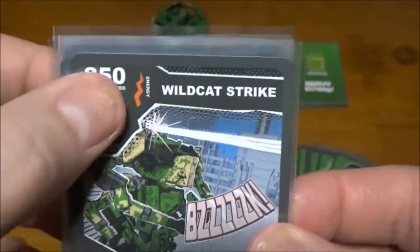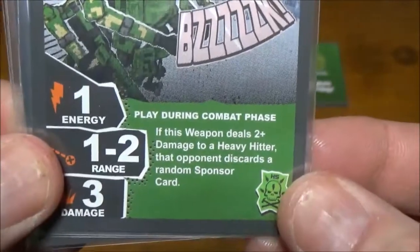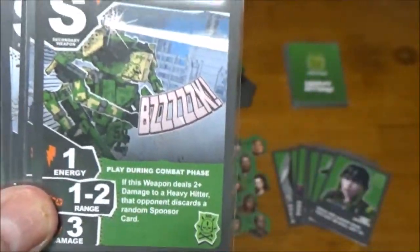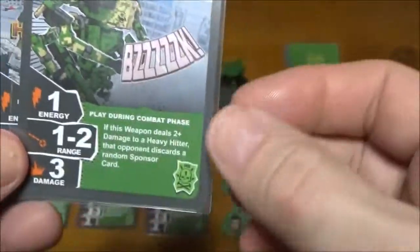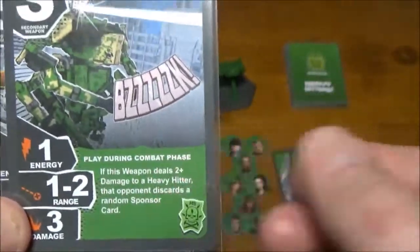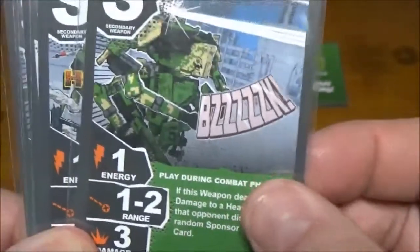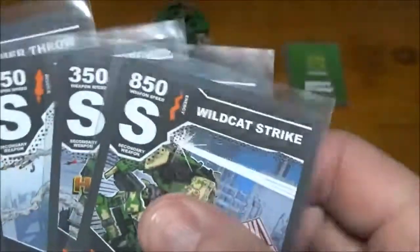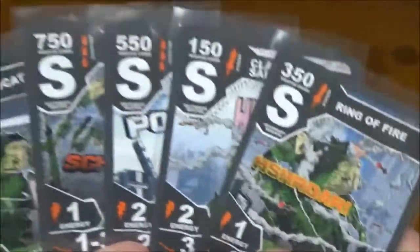Next, Wildcat Strike — our only energy weapon, with a really nice speed. One energy, one to two range, three damage. If it deals two or more damage to a heavy hitter, the opponent discards a random sponsor card. That can be a killer weapon — three damage needing two-plus to trigger is pretty probable. One energy for a possible three damage is nice, and making them discard sponsor cards is a huge bonus. Plus, since it's the only energy weapon, players expecting a missile loadout from Hammer Strike won't have counters ready for it.